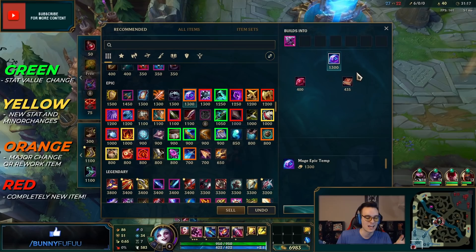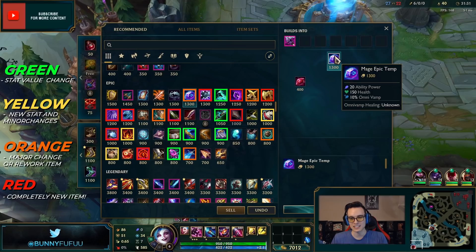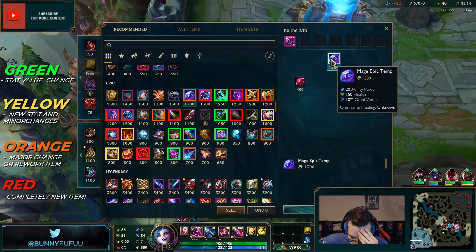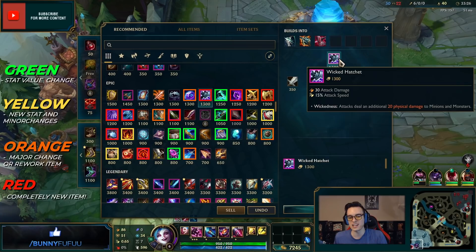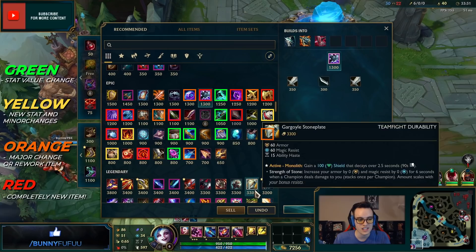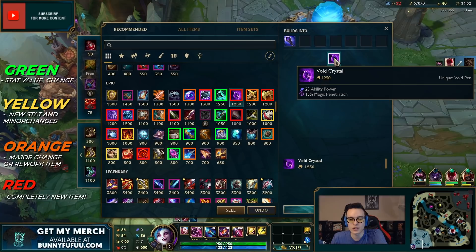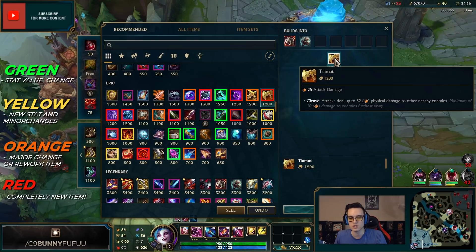First orange item on the list: the mage epic component, which now gives omni vamp — basically spell vamp and lifesteal had a baby. Next up, Wicked Hatchet could be a little replacement for a BF Sword and gives a bit of attack speed. Also added 20 physical damage to monsters, which will help you last hit. Void Crystal is totally new — ability power and magic pen, super strong. The new Tiamat no longer has an active; it cleaves the ground every single time you attack.